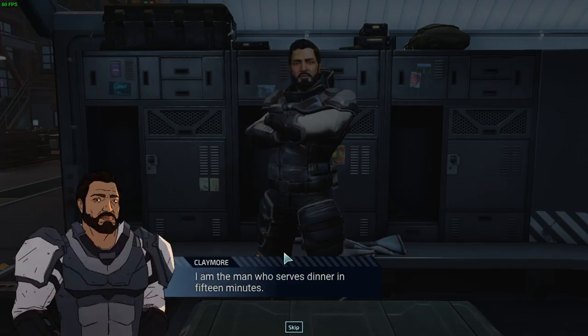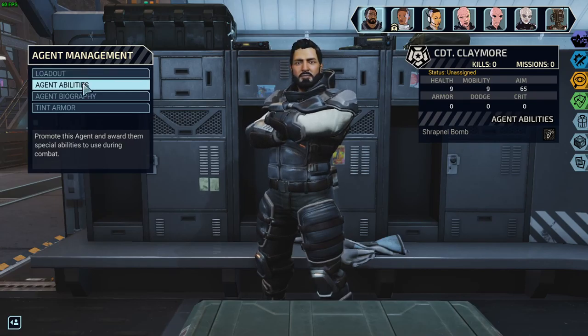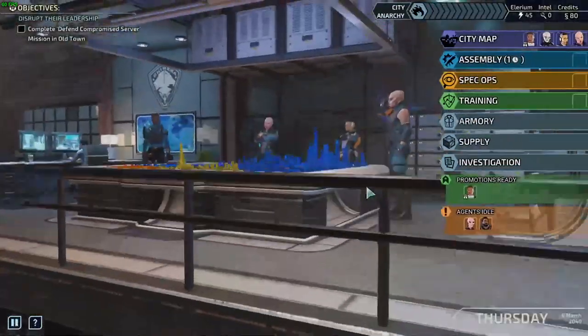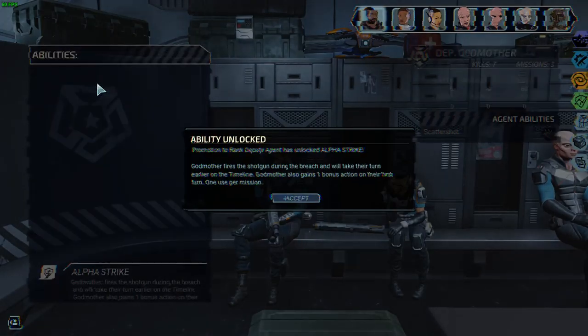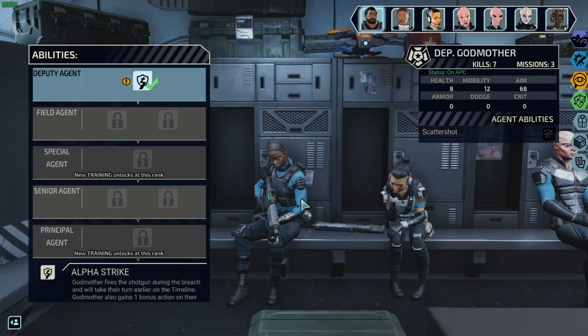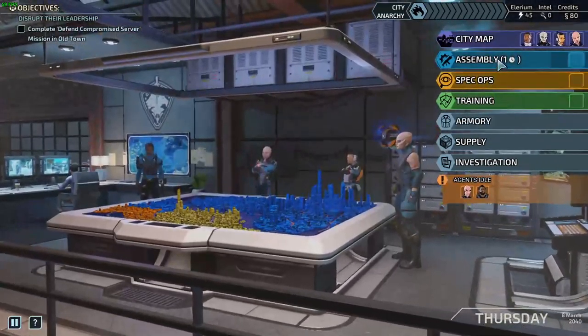Okay, cool stuff. Got some stuff there. Got some promotions ready. So let's promote Godmother — Alpha Strike. Godmother fires a shotgun during the breach and will take their turn earlier on the timeline. Godmother also gains one bonus action on the first turn when used. That's pretty cool. I'll keep that in mind.